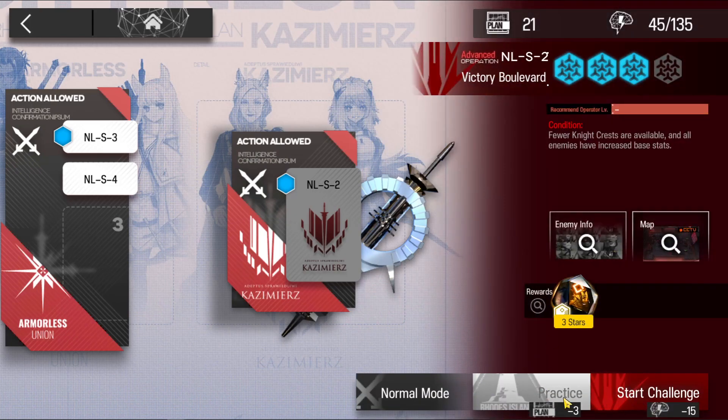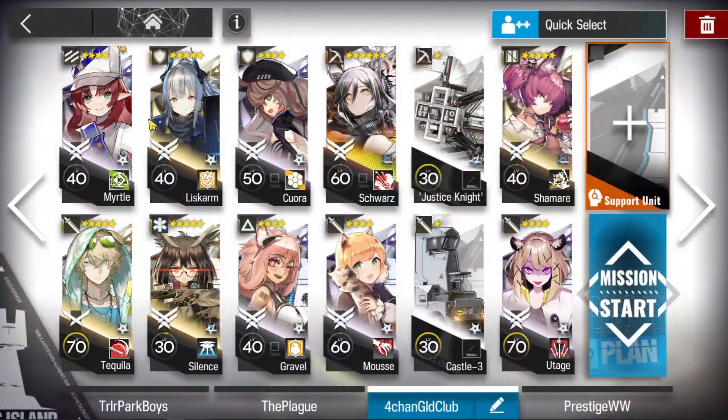We're going to do a practice run — it still counts though, the longer we beat it. Now we're going to be using Schwartz as our primary damage dealer. We're going to be spawn camping the Big Red Boys, blocking them with Korra, debuffing them with Shamara, and healing the bottom area with Silence. Karm and Tequila are going to be holding the upper left corner to kill off the trash mobs.